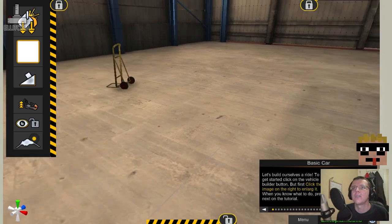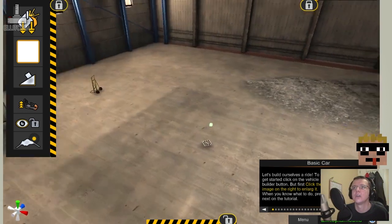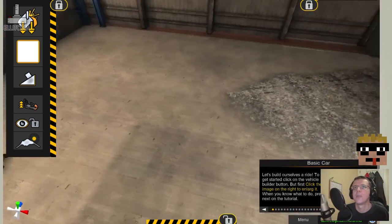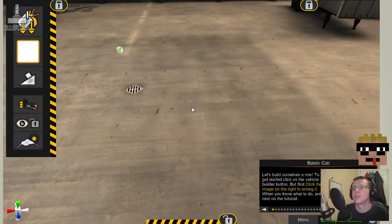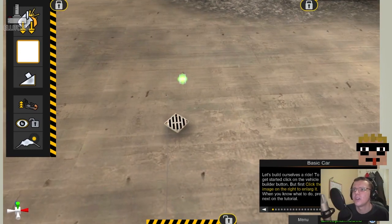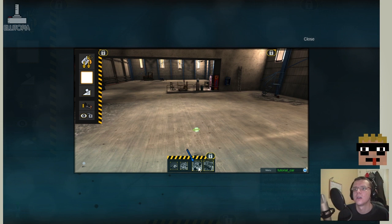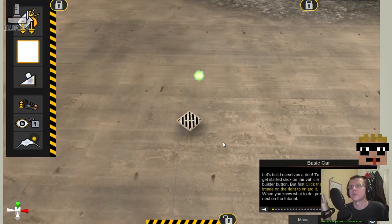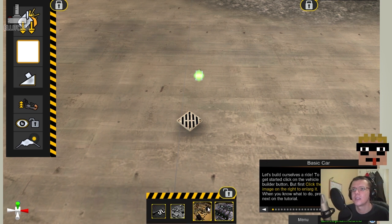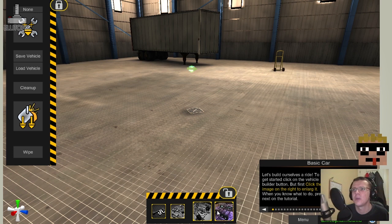Here we are in the workshop. I have right-click controls and WASD, and we are now flying around in a free cam mode. Let's build ourselves a ride. To get started, click on the vehicle builder button — but first click the image on the right to enlarge it. When you know what to do, press next on the tutorial. There we go, Vehicle Builder.